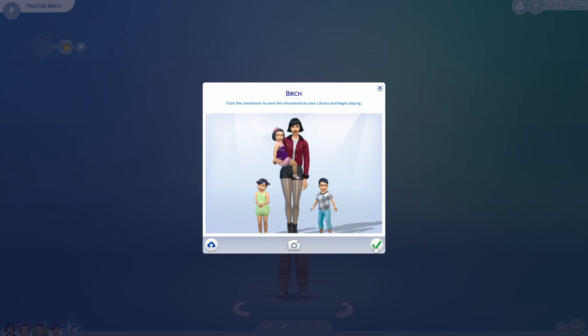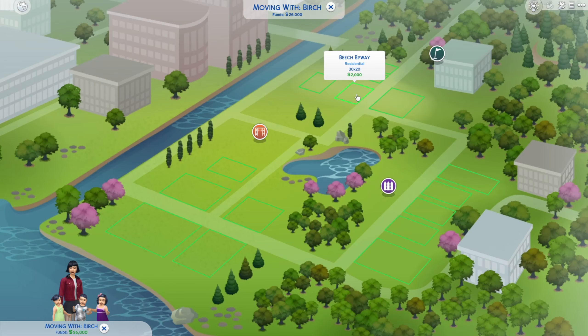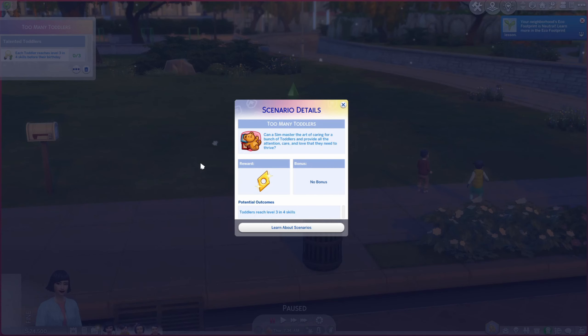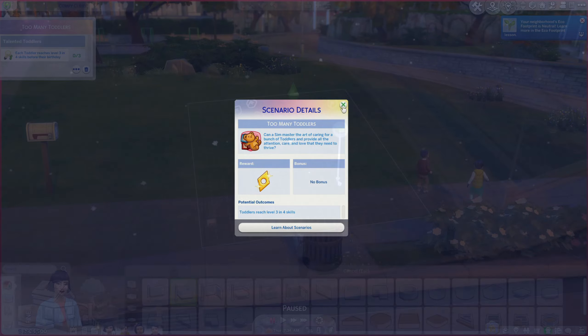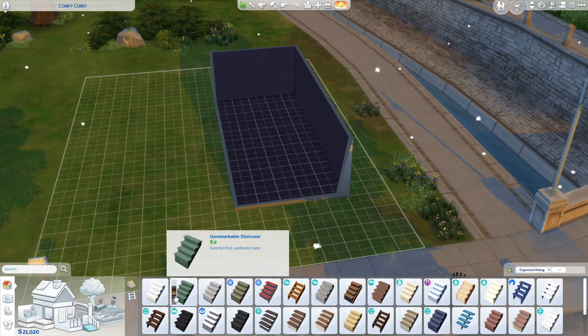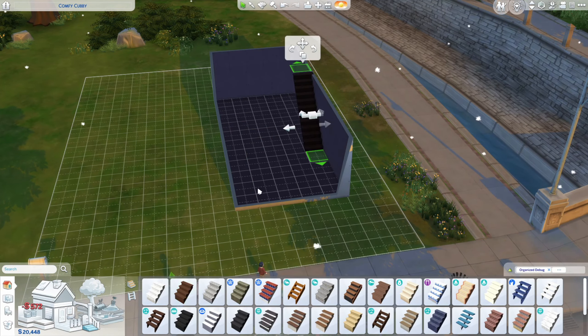We are going to jump into the speed build. We're building in Newcrest on the Comfy Cubby lot, which is a 20 by 15, and we have 26,000 simoleons to start with. After purchasing the lot that leaves us with 24,500 simoleons, and I think we can get a lot done with that. I was very hopeful going in. I knew I wanted to make a skinny townhouse style home so they could have a spacious side yard for better gameplay — that way you don't have to spin the camera around to the backyard to check on the kiddos.